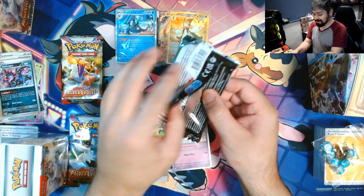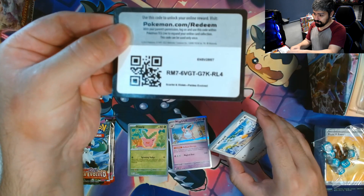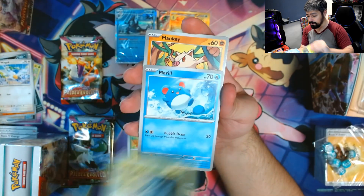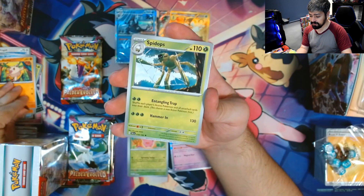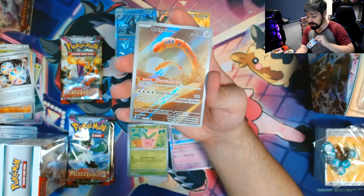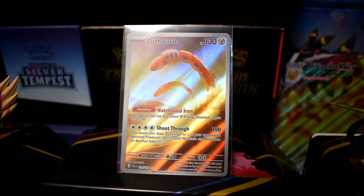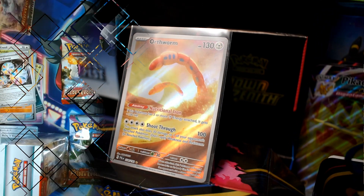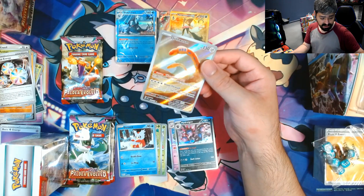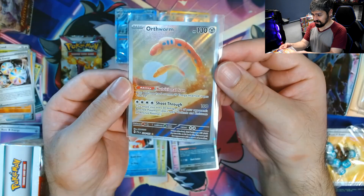That's a very nice card, and a Wigglytuff for the rare, and a metal energy. Okay, next pack. I didn't expect to get a gold but I'm not complaining. Here's the code card. We got Wingle, Panko, Marill, Manky, Spit Ops, Pessimian, Reversal Energy, Deli Bird Reverse, and we got an Orbeetle — an illustration rare! What is going on? We're getting all the hits, I'm not complaining but this is awesome. We got Hydreigon for the rare along with a psychic energy. Let's sleeve up our hit.